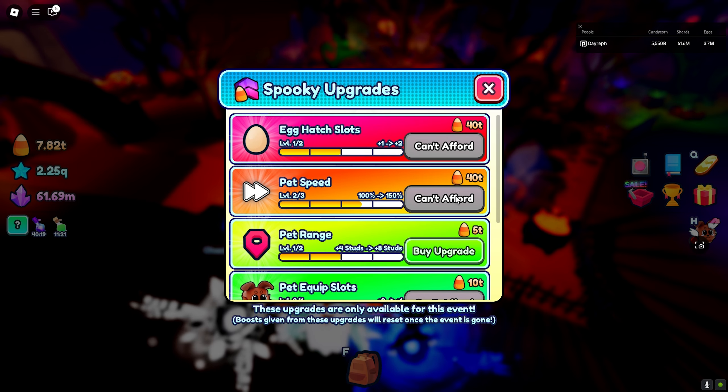We got rainbows - let me check real quick. We actually got shinies and rainbows! So we can get shinies or rainbows from hatching - we cannot craft them, only hatch them. I'm gonna try to get a shiny or a rainbow for my next video to see how good they are, and maybe even get a secret because I'm gonna hatch like crazy - at least 2 million eggs. You will see me grinding here in Pet World all day, all night.